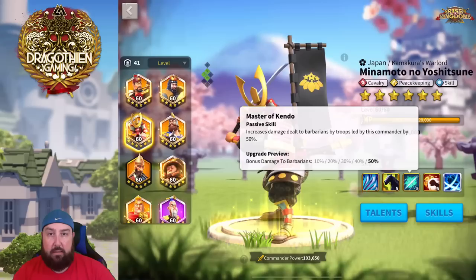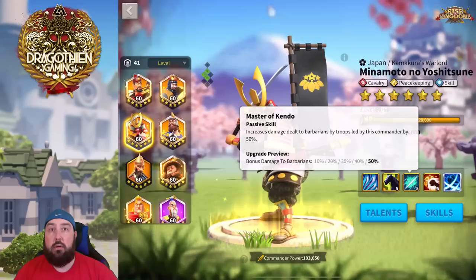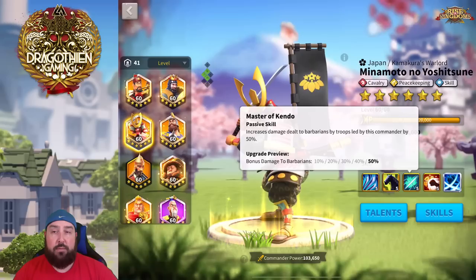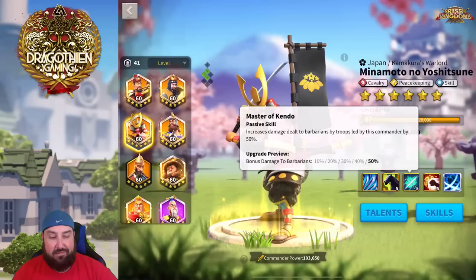The third skill is the peacekeeping component. Most peacekeepers have either a damage-to-barbarians component or an experience bonus when killing barbarians — some have both. Minamoto's third skill gives a huge 50% damage dealt to barbarians by troops led by this commander. That's great for forts, regular barbarians, Lohar, and Lohar bosses — essentially any PvE content. However, in PvP this third skill is absolutely worthless, so take that into account.